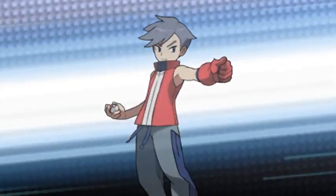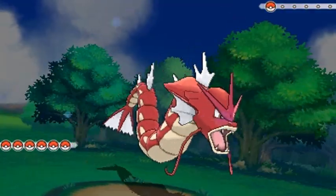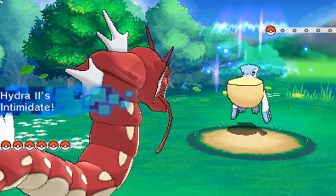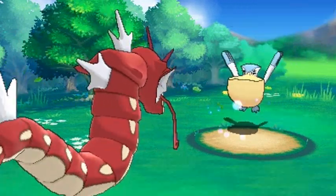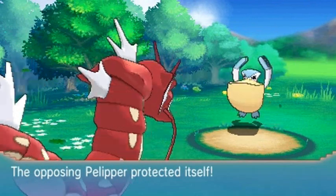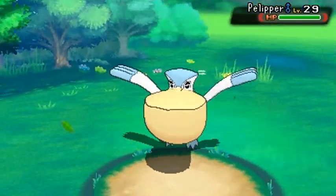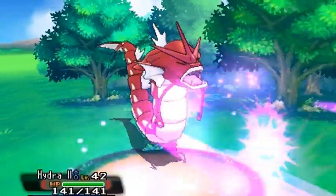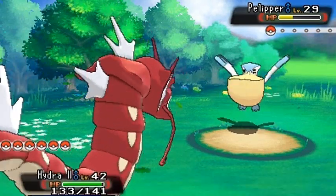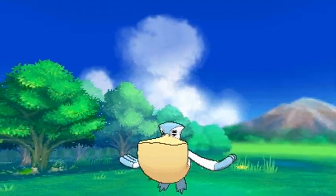Going up against Bird Keeper Perry, he's coming out with his Pelipper. Ice attack probably won't work so let's go with the Crunch attack. Here comes that Protect — I hate when Pokemon use Protect, especially last minute. Crunch attack again, and here comes Payback — eats it just like that. Crunch attack, finish him! Oh yes!